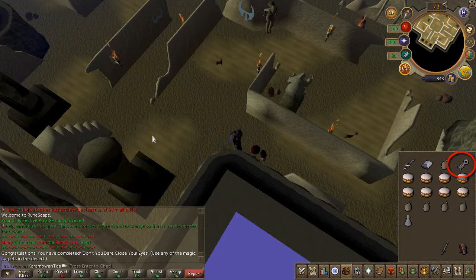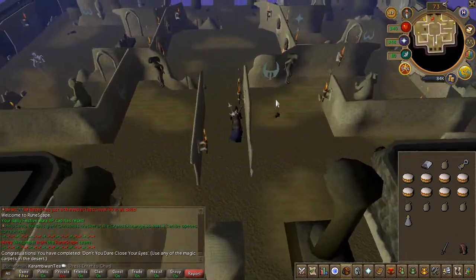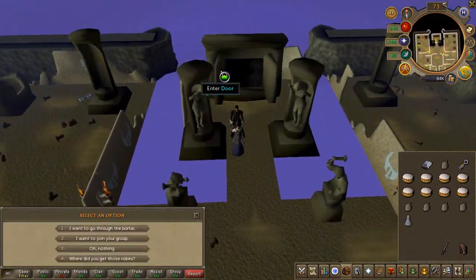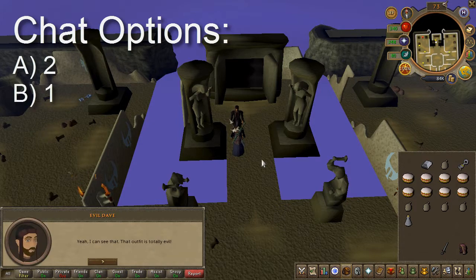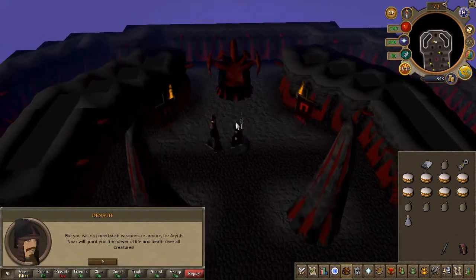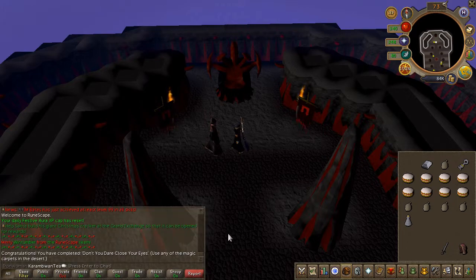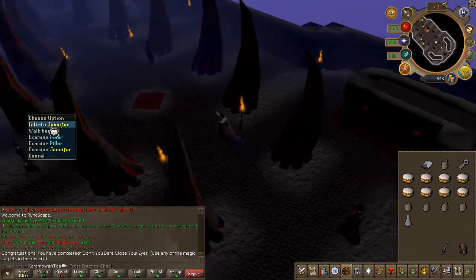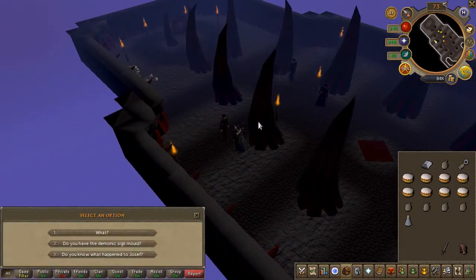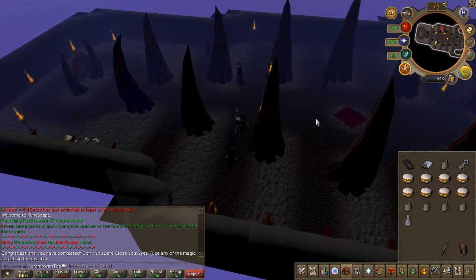Go ahead and apply the ink to the silver light, wear your three pieces of black clothing, and head downstairs and talk to Evil Dave — chat options on screen. Find an NPC called Dennis and speak to him, choose the fourth chat option. Talk to Jennifer to get the demonic sigil mold — chat option number two. And finally, talk to Matthew — chat option three.